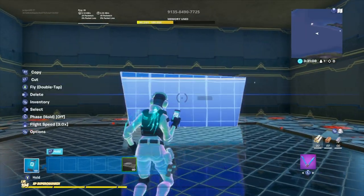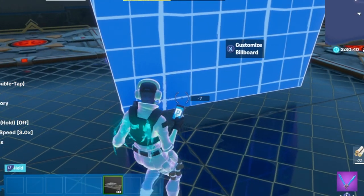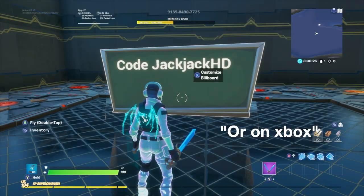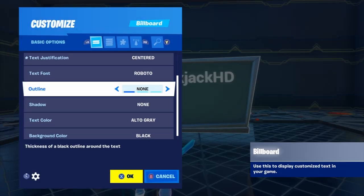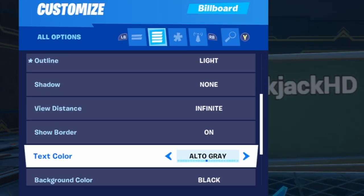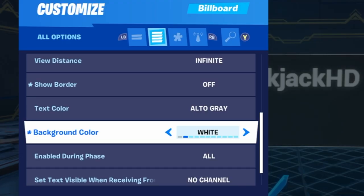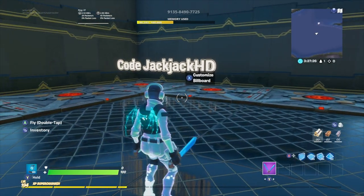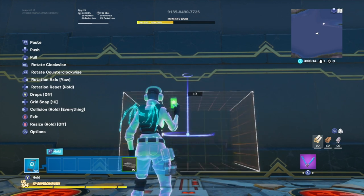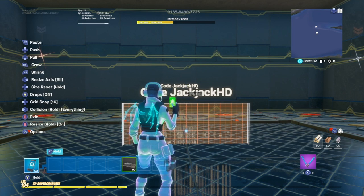Now I'll show you a few tricks for your pregame lobby. Go to Devices, then Billboard — you can add text to your pregame lobby. In the billboard settings, there's a trick: if you go to Show Border and turn it Off, the billboard border disappears. Then go to Background Color and set it to Clear — now you only have text. Place it on a wall in your pregame lobby. You can rotate the text using the RB button, or R1 on PS4.